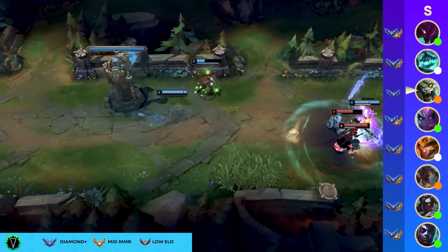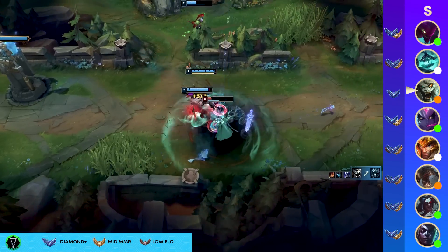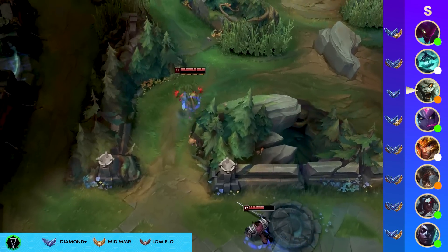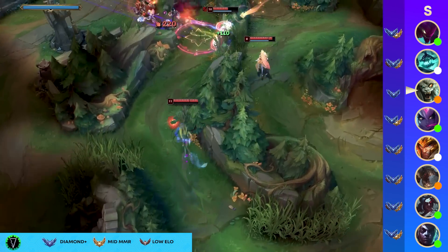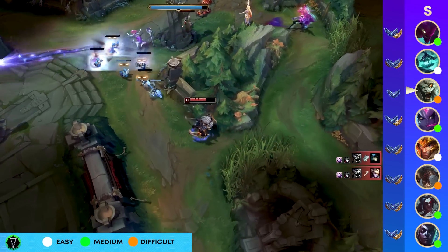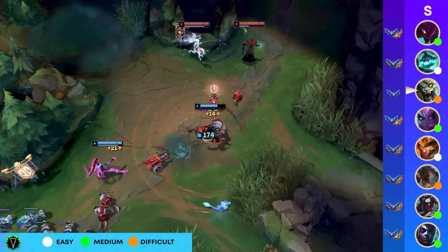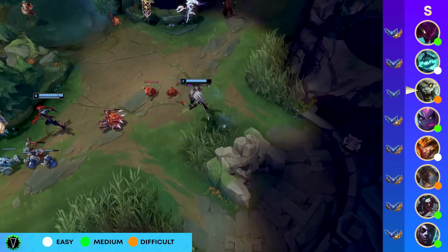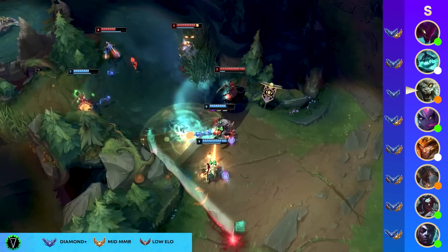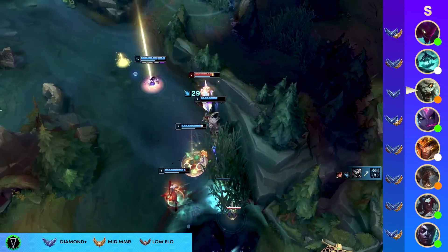Next up we have Rengar, who is absolutely loving the Ghostblade shift as well — moving in and out of bushes with his Gust Walker Hatchling movement speed passive and extra lethality, the snowballing is immense. We do lose a little on the crit Rengar build with the Infinity Edge shift to mythic, but that doesn't really matter because you can still pick up enough crit to maintain presence. The Sheen and Essence Reaver combination with Lord Dominik's is still tried and true, and now we have the additional lethality from the mythic passive on Ghostblade.